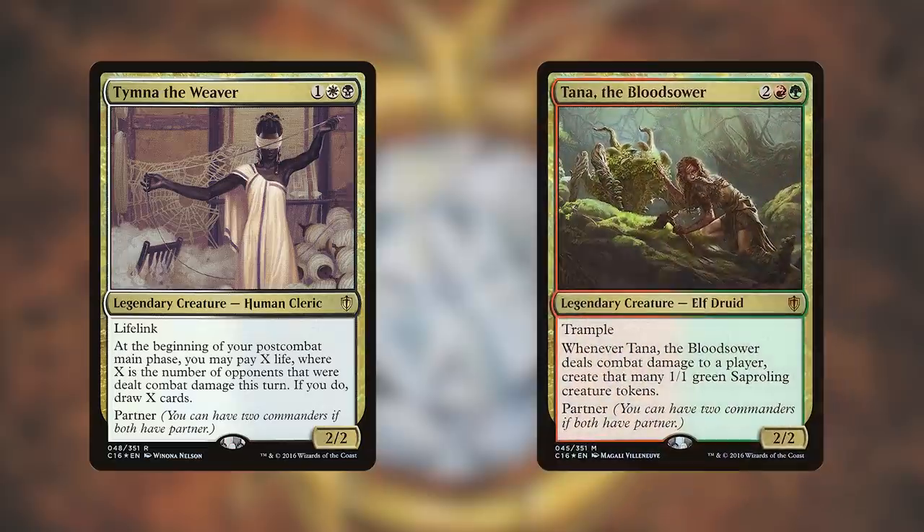Today's deck is Blood Pod. This deck is piloted by the four-color pairing of Tymna the Weaver and Tana the Bloodsower. This deck seeks to disrupt your opponents with stax pieces and win with a Birthing Pod combo or via mid-range creatures, so let's dive right in.